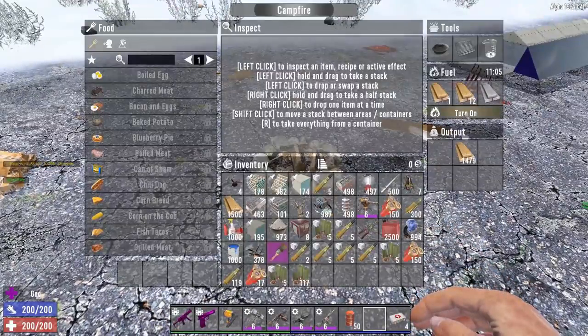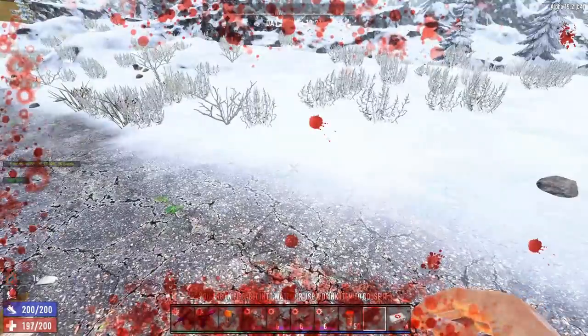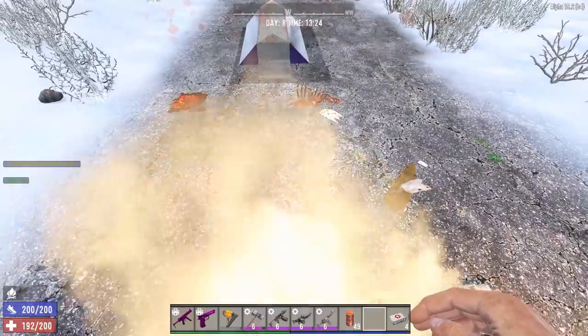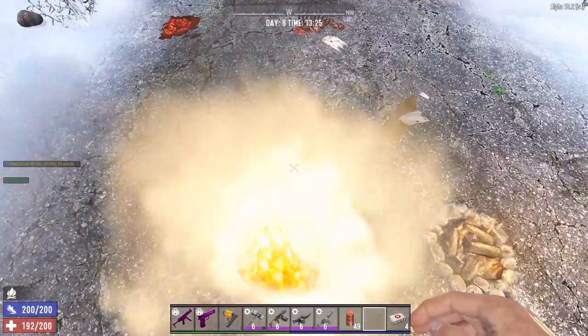Another bad thing about the campfire is that — well, we're actually on fire — which, of course, can be really painful. The burning barrel, by contrast, doesn't actually set you on fire, but you look kind of cool as you're smoking.